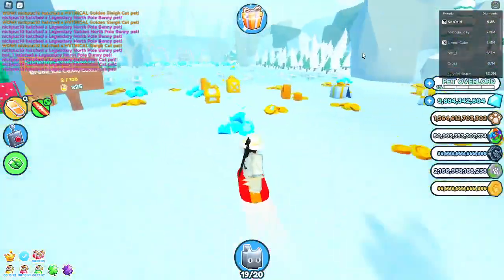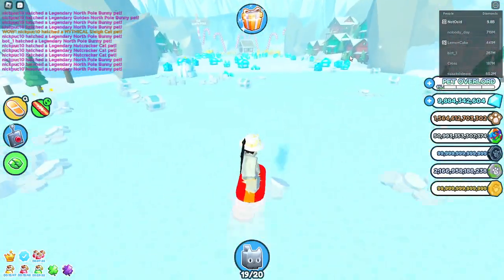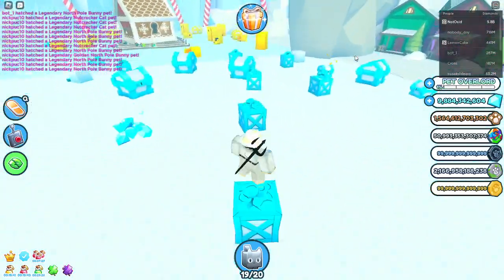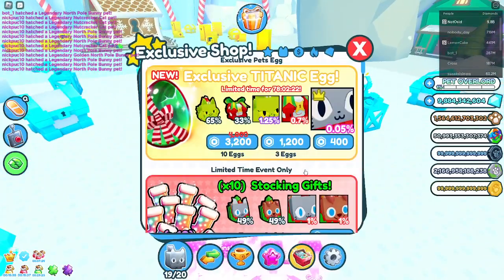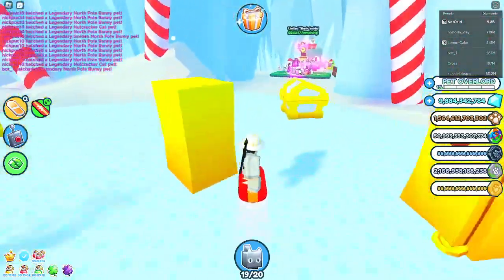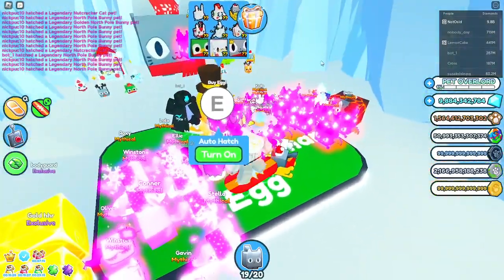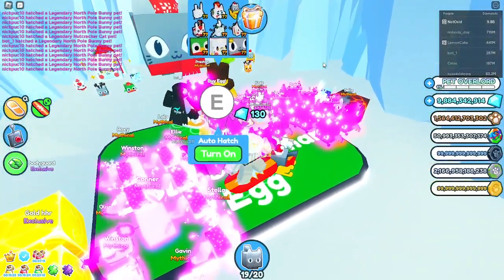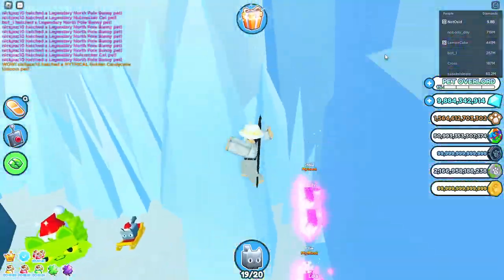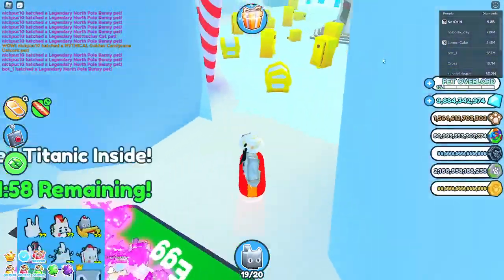If you remember from OG Pet Simulator, there was the huge giant penguin or whatever it's called from the last-ever egg - it was a one in two trillion chance, but Preston made it so you could buy it. So you could either buy the pet or hatch it. Preston said it was a super rare chance, and he also made pets. Then the Huge Jolly Penguin is a one in 16 million chance.